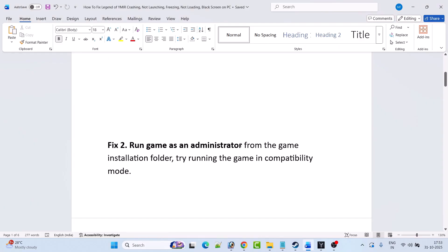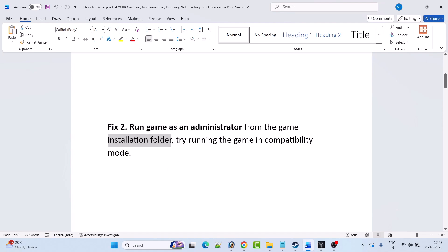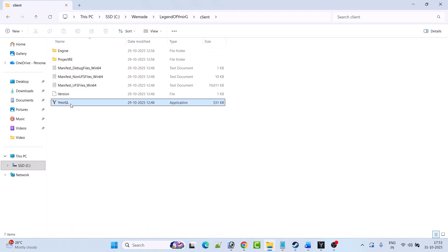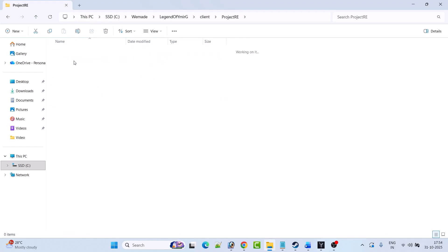The next solution is to run the game as an administrator from the game installation folder, or try running the game in compatibility mode. Open the game installation folder — open C drive, open the VMed folder, open the Legend of Vymir G folder, open the Client folder. Now right-click on the VymirGL.exe file and select Run as Administrator and check if this works.